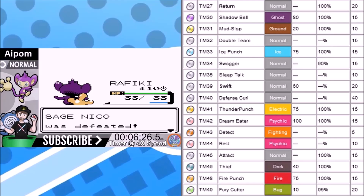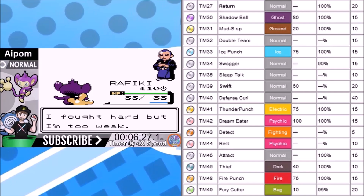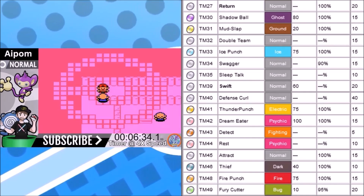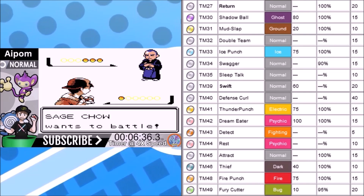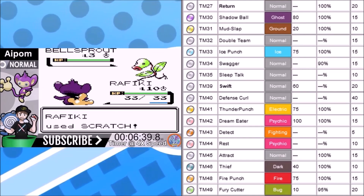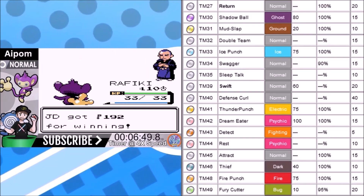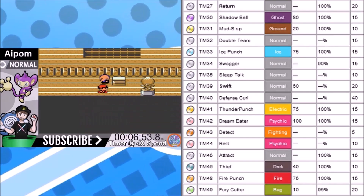This is why normal types have such a huge advantage in this game — you get Headbutt and Return, two really good moves. Swift is also not bad to have and you get it very early. Shadow Ball is a move we didn't use in this playthrough, though I didn't research it well enough. Mud Slap makes the second rival battle possible — the rival usually comes out with Haunter, and unless you have a non-normal move you can't hit it, so Mud Slap is our saving grace. Ice Punch, Thunder Punch, and Fire Punch are all 75 base power, but this Pokemon's special stat is garbage and these moves use special, not physical attack.